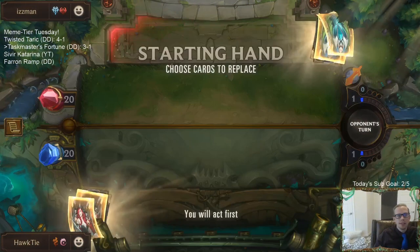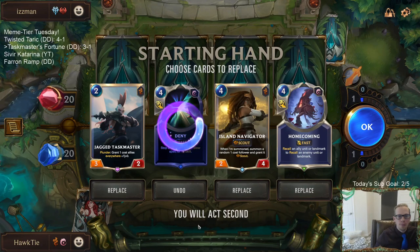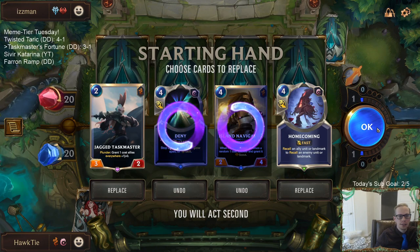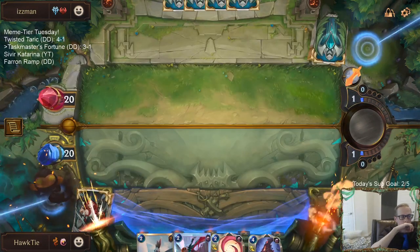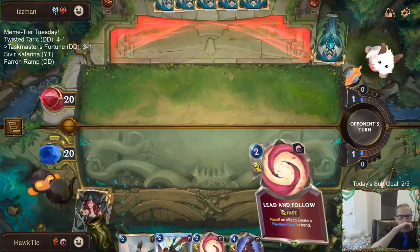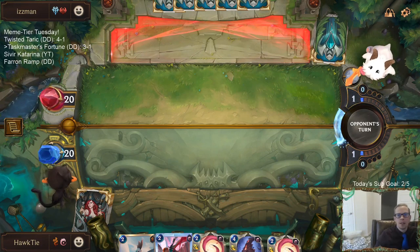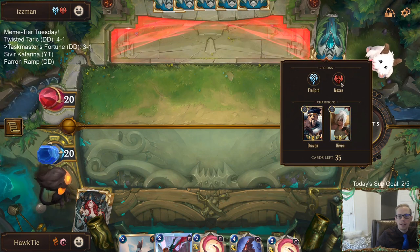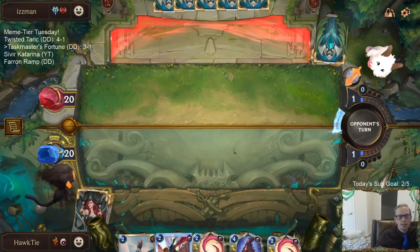Alright - Draven, Riven. No Chrono Breaks here. We don't need a Deny - Homecoming is going to be perfect. I think I keep Taskmaster as well. This kind of deck usually goes all in on champions and they usually have Survival Skills to protect, but that doesn't protect against Homecoming.